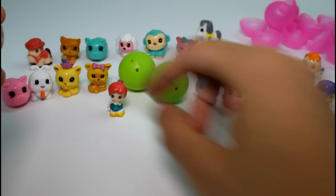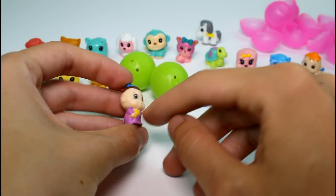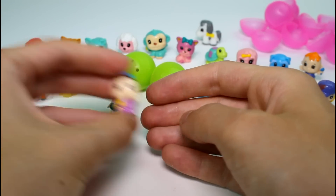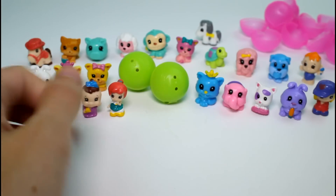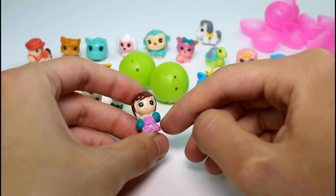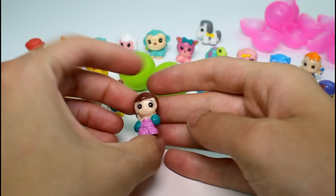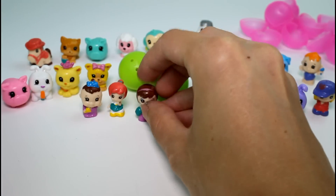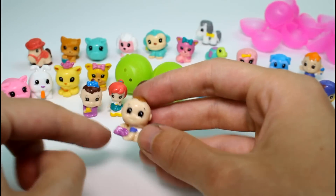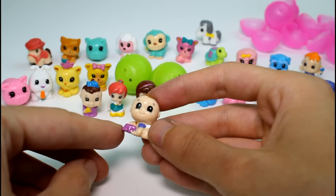And then we have another baby — this baby is holding a little teddy bear, she's ready to go to sleep, so cute. Then we have this one holding flower bouquets maybe — she must be like a little florist. And then our last visible one is another baby playing with a little toy car. How cute is that — that's adorable!